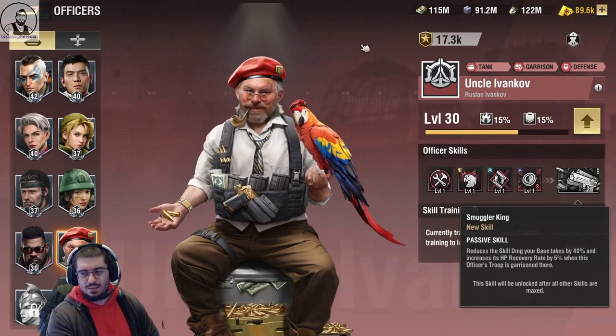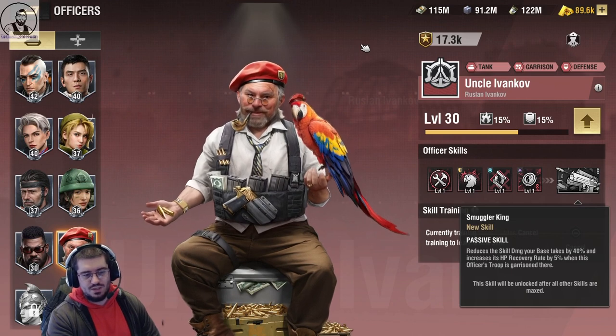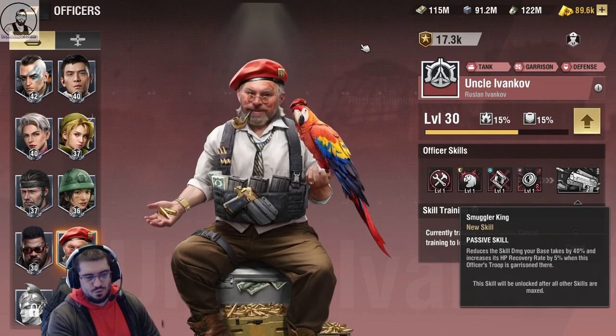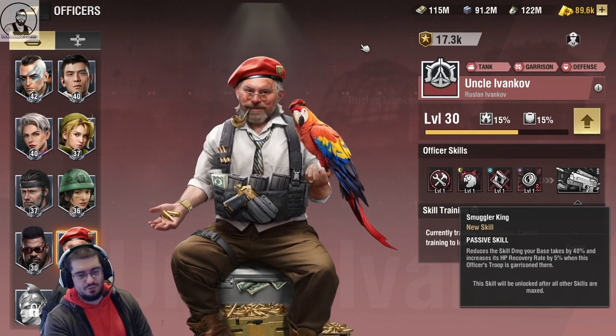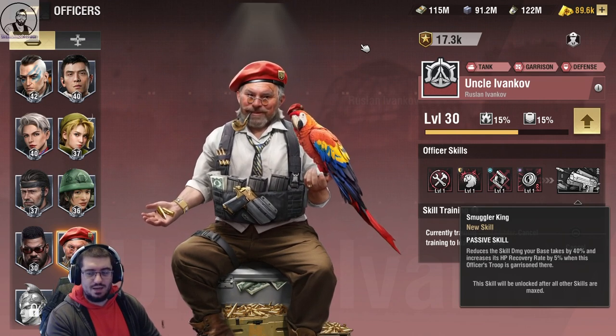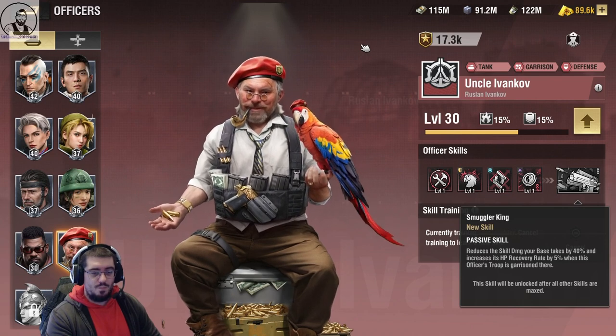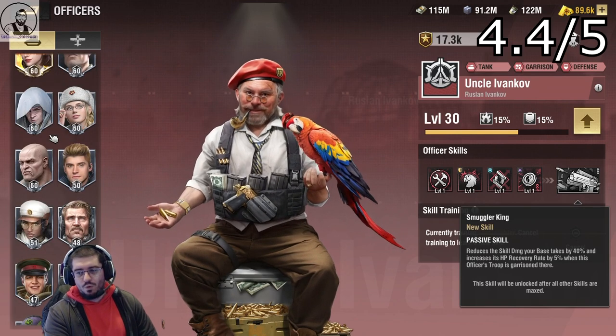His awakened ability, Smuggler King: reduces the skill damage your base takes by up to 40% and increases HP recovery when this officer's troop is garrisoned there by 5%. That must be a five. So he scores a 4.4 overall.